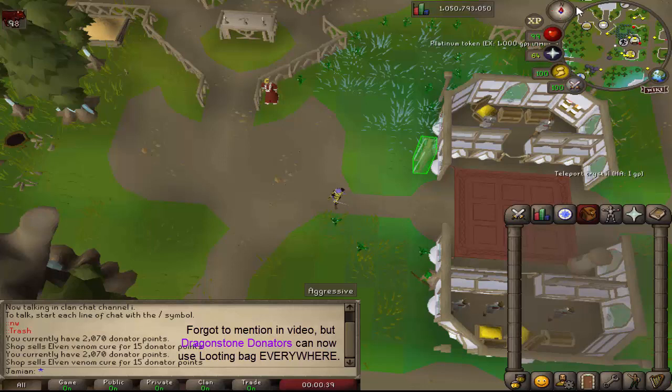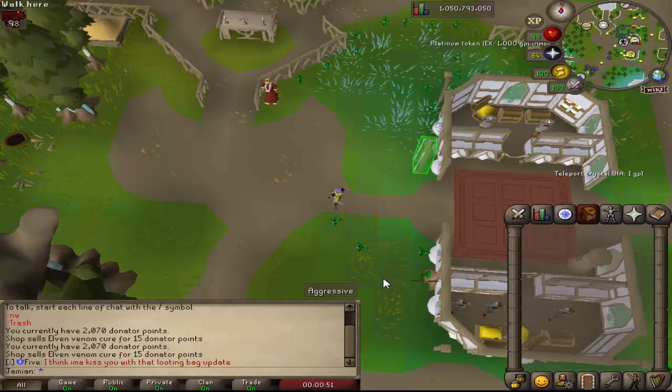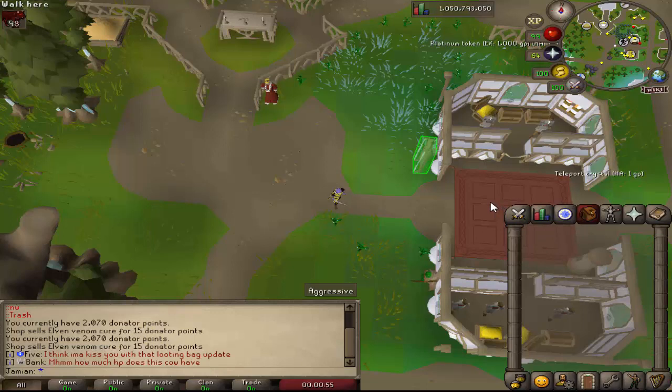Just going over the bug fixes and balance changes real fast. The message that said how many adventure points you have — that thing is removed, so hopefully you won't get spammed like that anymore. Also fixed an issue that was preventing people from getting Zulrah tasks, so you should now be able to get Zulrah tasks.